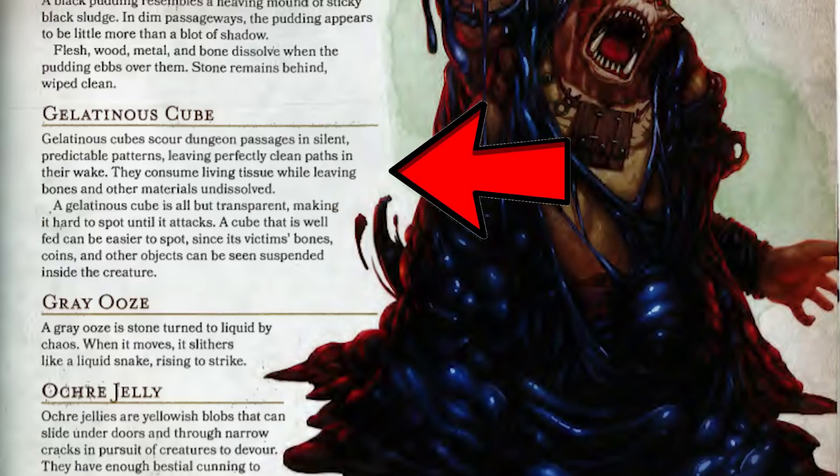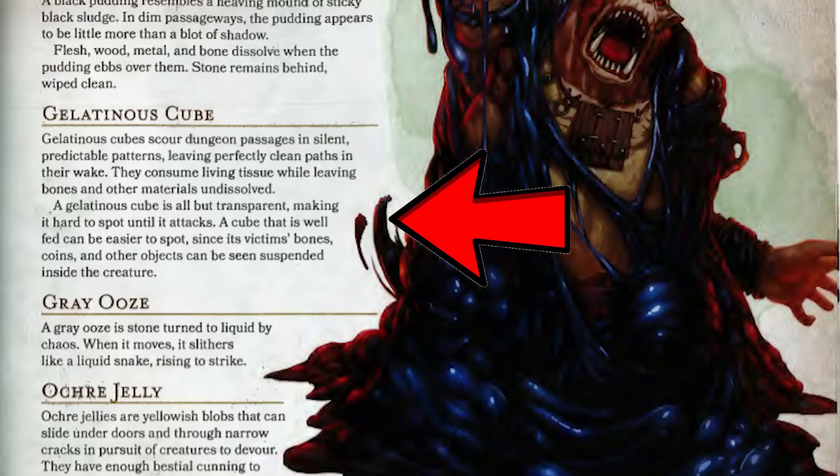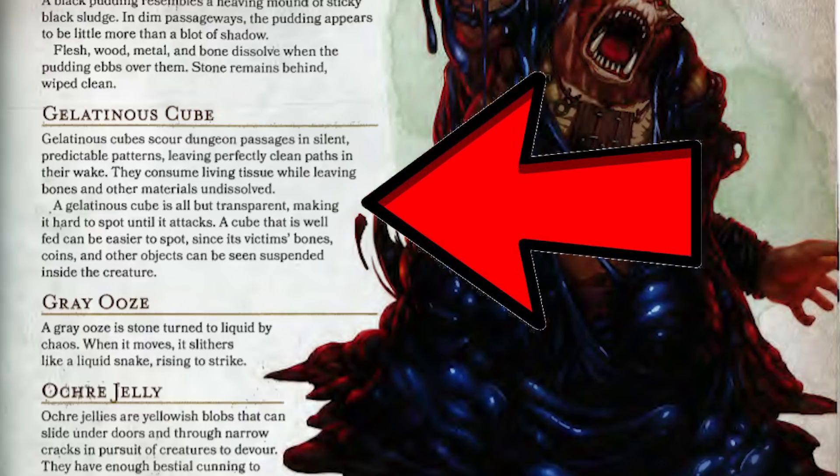It says gelatinous cubes scour dungeon passages in silent, predictable patterns, leaving perfectly clean paths in their wake. They consume living tissue while leaving behind bones and other materials undissolved. A gelatinous cube is all but transparent, making it hard to spot until it attacks. A cube that is well fed can be easier to spot, since its victims' bones, coins, and other objects can be seen suspended inside the creature.